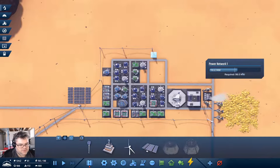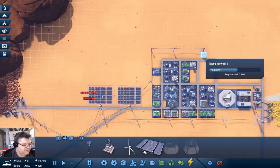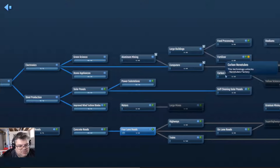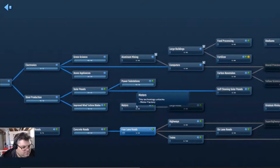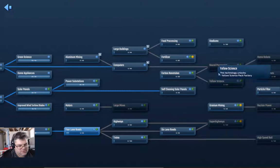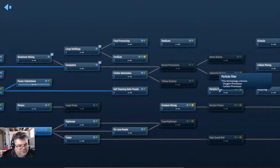I think it might be smart to put another solar generator in over here, but we don't have the steel — we need 100 steel and our steel production is still out of carbon. Let's go look at the research: carbon processing, nanotubes factory, motors, large mines, fertilizer, food processing, superhighways, nuclear power, particle filter.